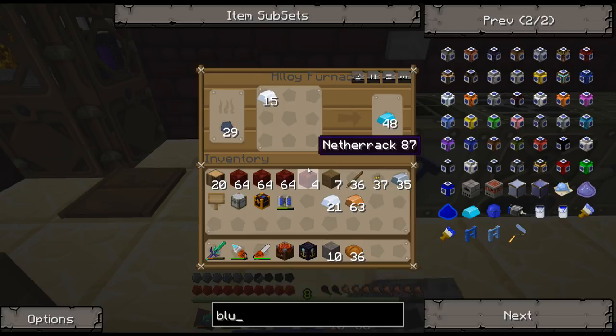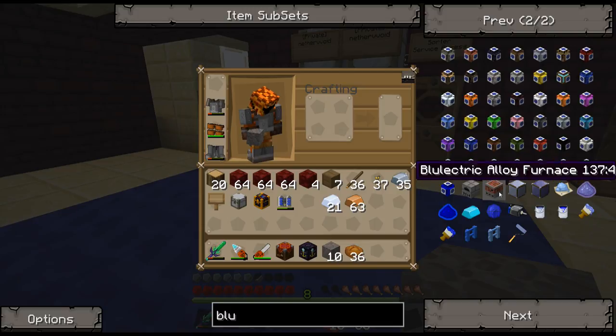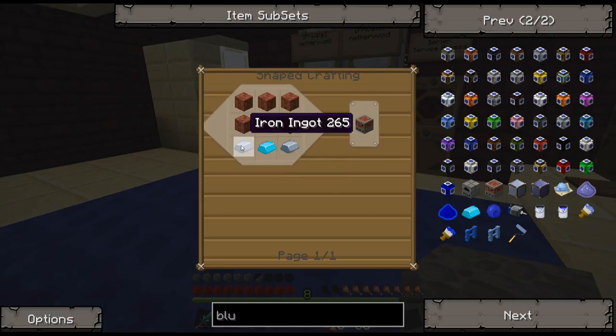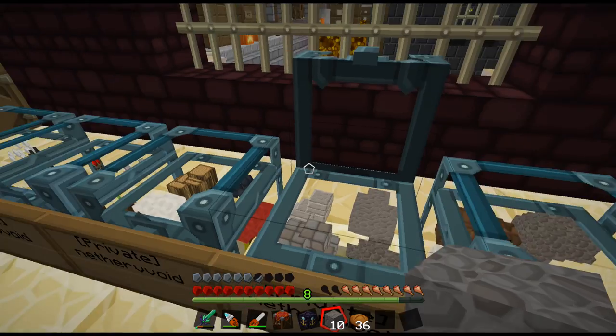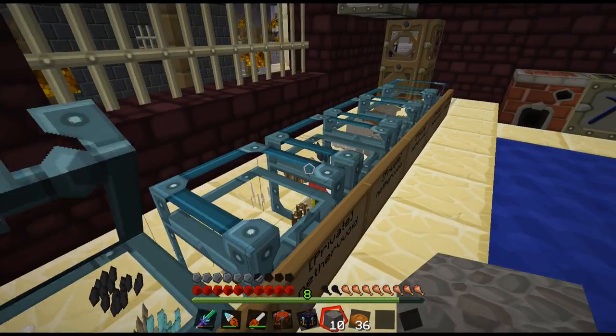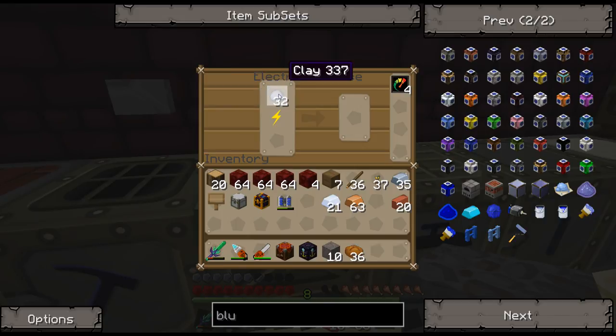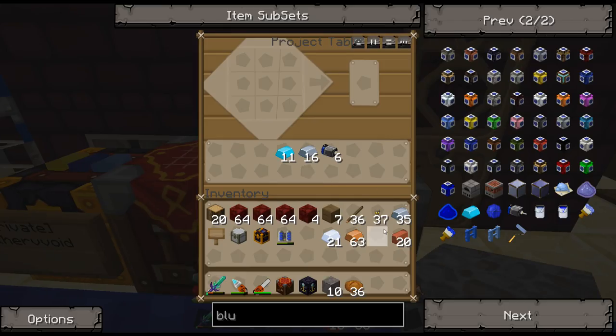Let's actually just build that real quick — it's five bricks, a blue alloy ingot, and two iron ingots. I already have everything I need — blue electric furnace, nice. I'm going to have to run a blue electricity path probably right up the back of this. This is really supposed to be for switches and stuff, but I could reroute the cabling over this way. There's a little bit of power in the buffer for those machines, so it shouldn't affect them too much.